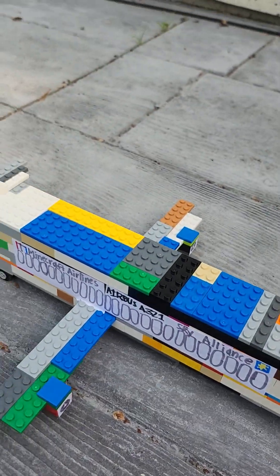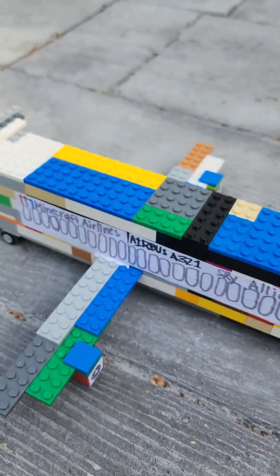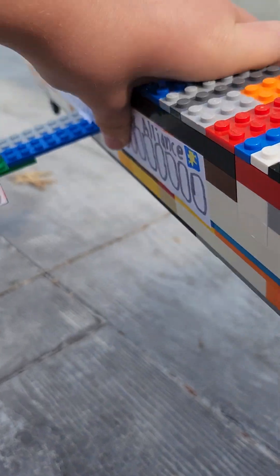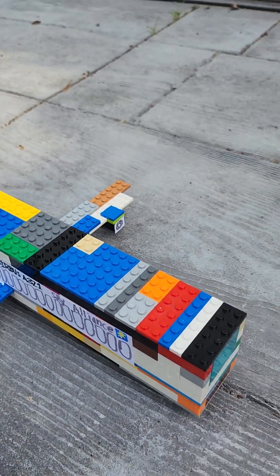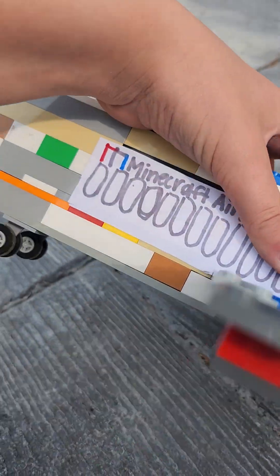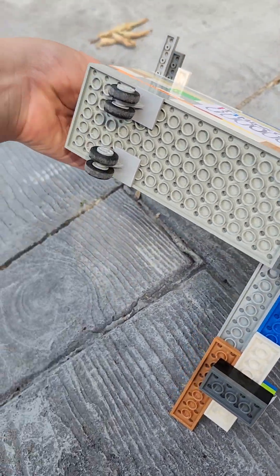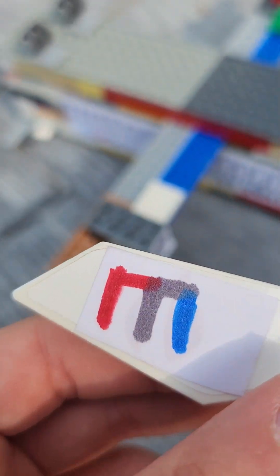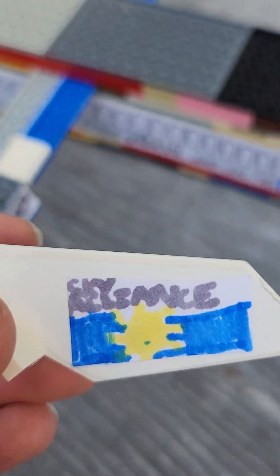Here's this regular Airbus A321 plane that I made. A lot of the planes I make these days are this square shape. I made this just today, actually — earlier this afternoon. There's a Minecraft Airlines logo on it, and it's a partner of Sky Alliance.